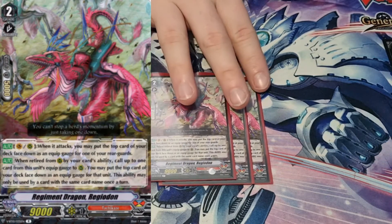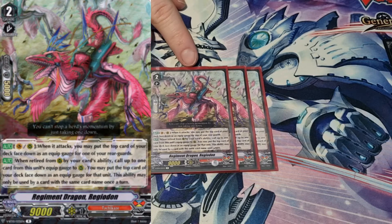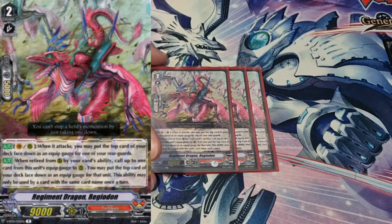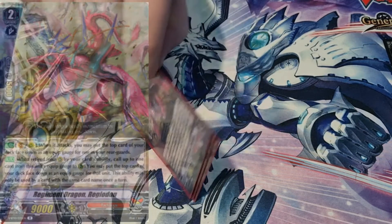Finally for grade twos, I run three copies of Regiodon. His first skill is: when it attacks, you may put the top card down as an equip gauge for one of your rear guards — just pumping Sweep with so much gauge, powering them up every time. His second skill is: when retired from your rear guard by your card's ability, call up to one card from this unit's equip gauge to rear guard circle, and you may put the top card down as a gauge. He's basically there just to put gauges on other units, because gauge equals power in this deck.